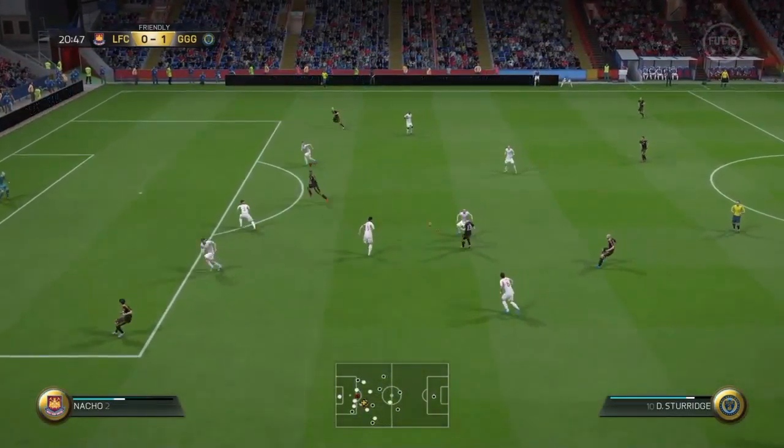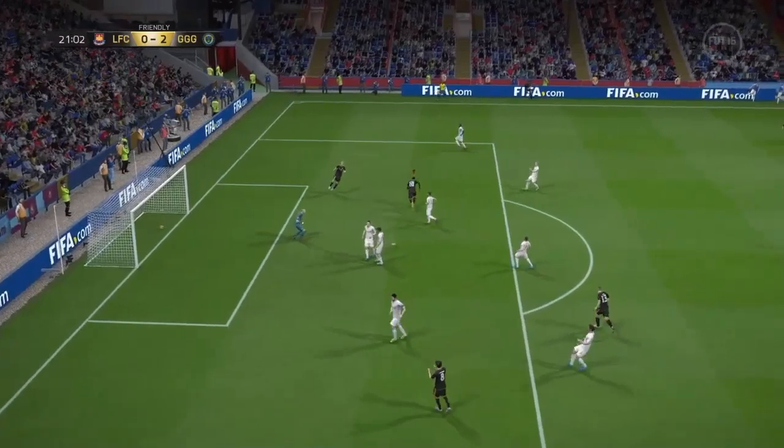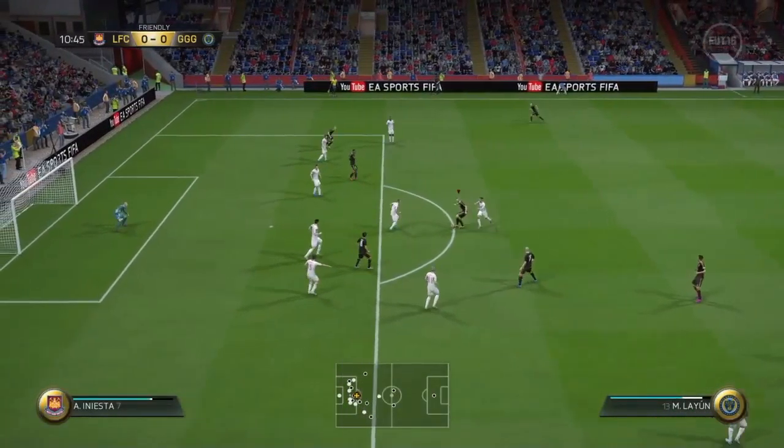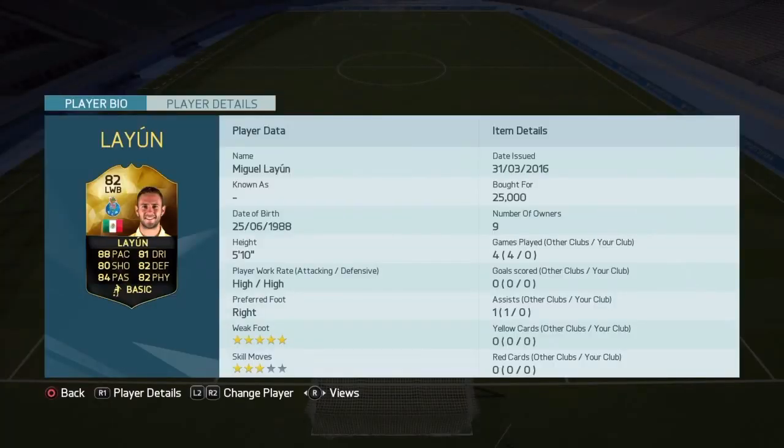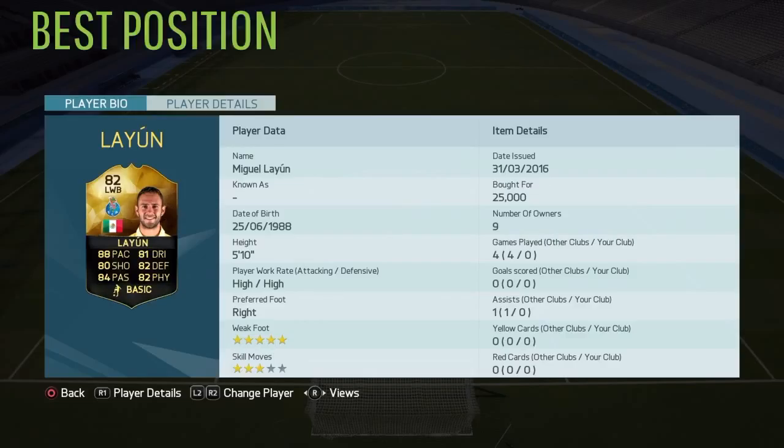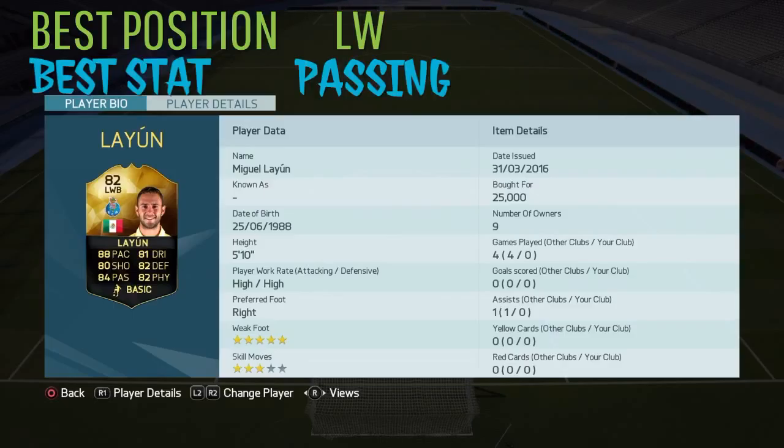What a player this guy is. I really can't say that much more about him — cheekiest assist there, and cap it off with a nice little power finisher. In for Miguel Lajun, I can't say much more about him, but his best position for me has got to be left wing. Playing this guy at left wing, it's an absolute dream of a card to use there. His best stat is passing — great at crossing, great at free kicks. I hope you guys did enjoy this video, see you guys later.